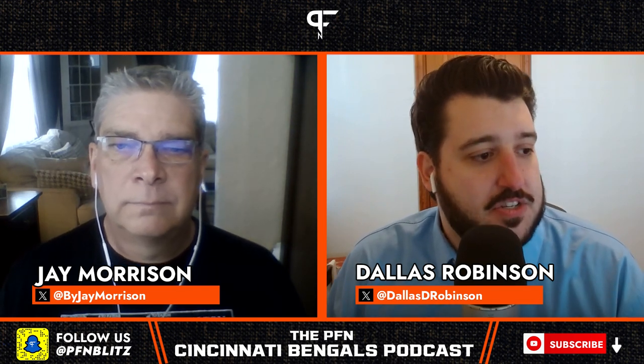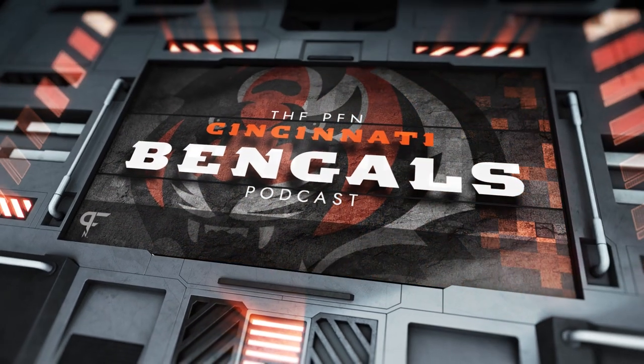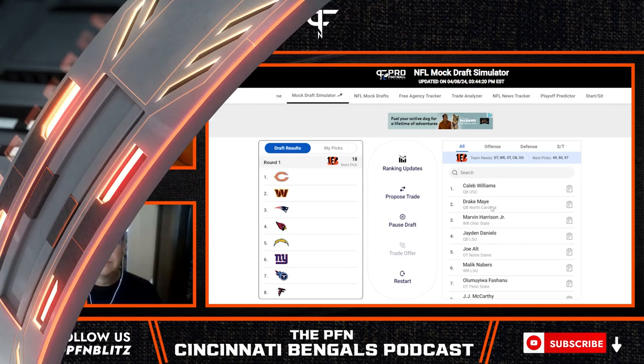So what we're going to do today is run through four mock drafts using the PFN mock draft simulator. In the first draft, we're going to focus on offensive tackle. It feels like that's the likely option for the Bengals at 18. With the need at right tackle and this loaded offensive tackle class, so many options that might be there at 18, it kind of feels like we have to go with an offensive tackle as our number one mock draft. We'll do five rounds and run on fast mode to speed things along.